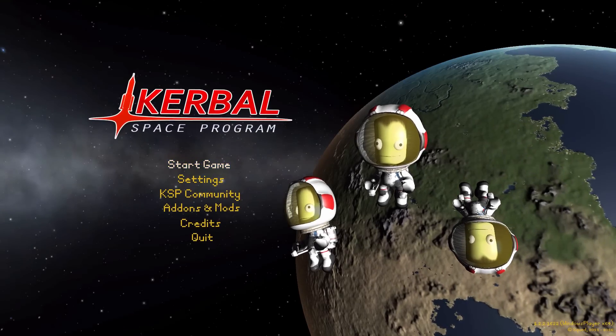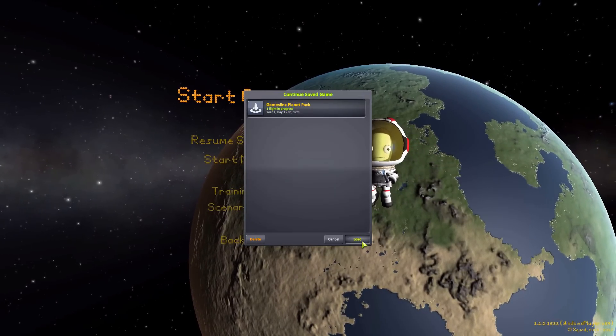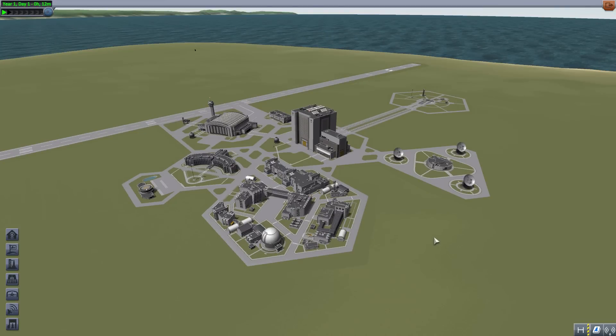Hello everyone and welcome back to Kotobo Space Program, where today we are having a look at Games Link's Planet Pack, which is being made by forum user Game Lord One. What this glorious little piece of work looks to add into the game is planets, though also moons — quite a few moons — all of which I almost completely missed. As it only adds in new celestial bodies to our existing star system.